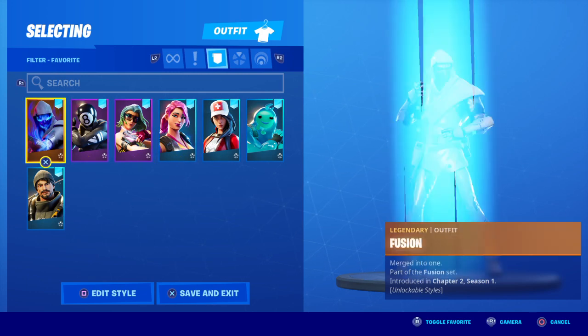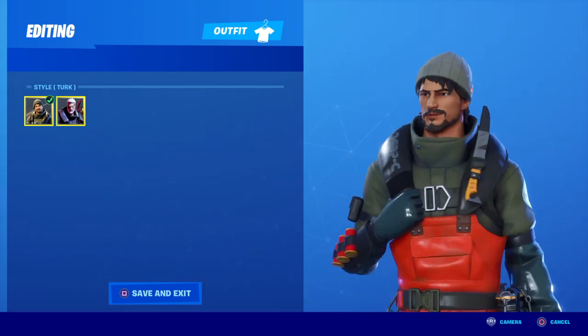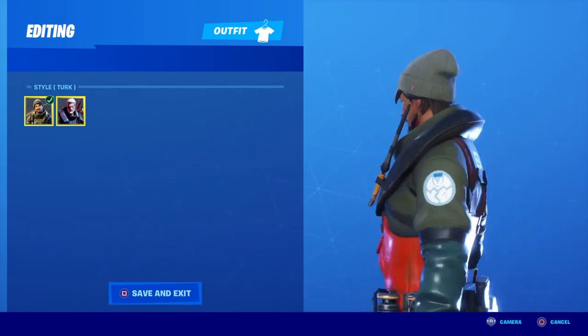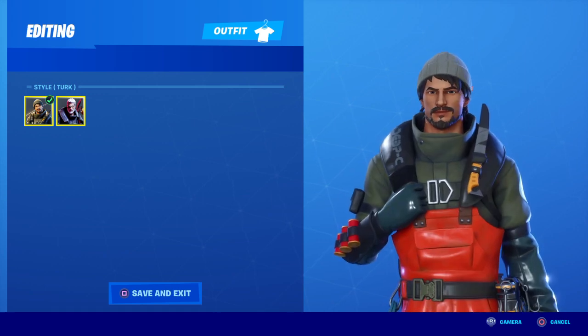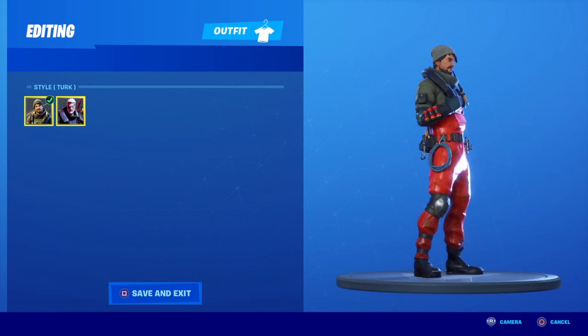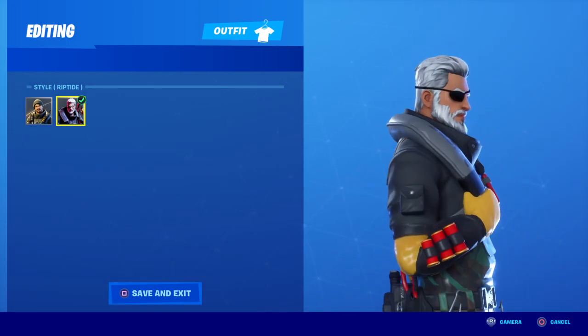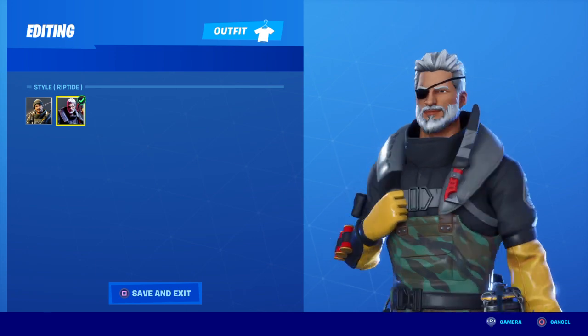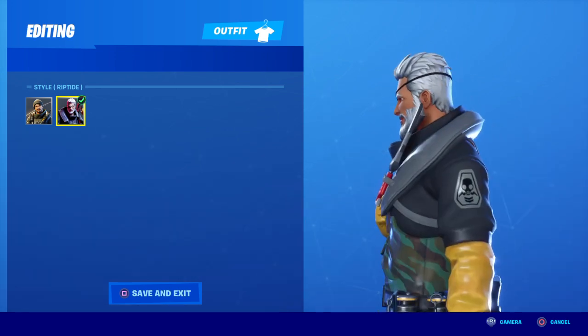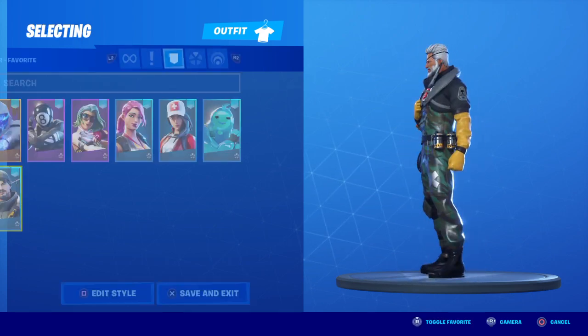So we got first Turk versus Riptide, two alt styles. We got Turk — he kind of reminds me of the Guild skin, kind of gives me Guild vibes, maybe because of the face. I kind of dig the beanie. Riptide looks really cool, gives me Deathstroke vibes and Snake vibes from Metal Gear Solid. I like Riptide more.